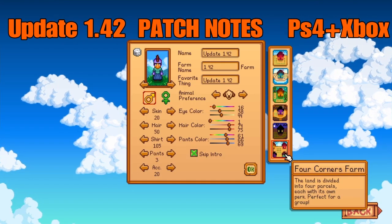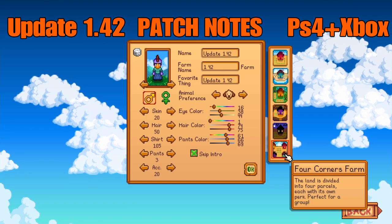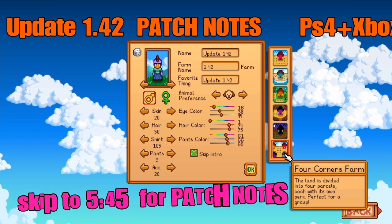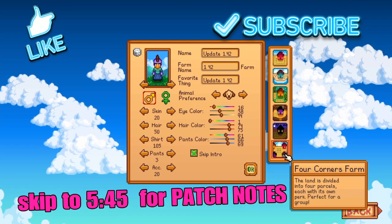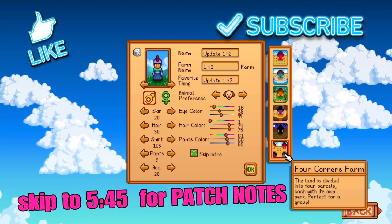Hey friends, it's Clevver Trev here, and guess what? Stardew Valley has finally dropped update patch 1.42 on console. I'm playing on the PS4 right now. I've been really looking forward to this update.